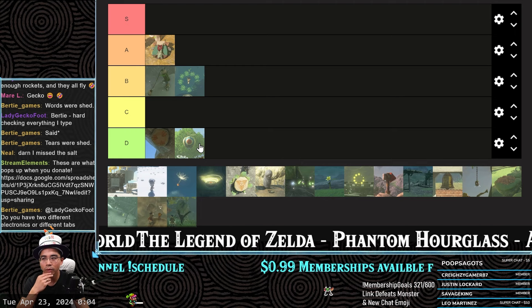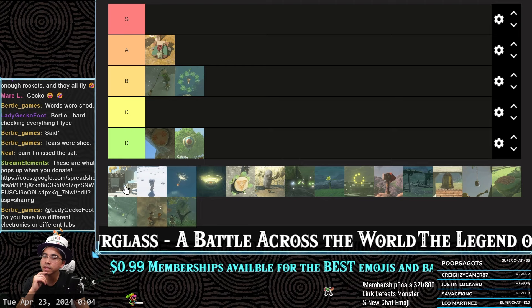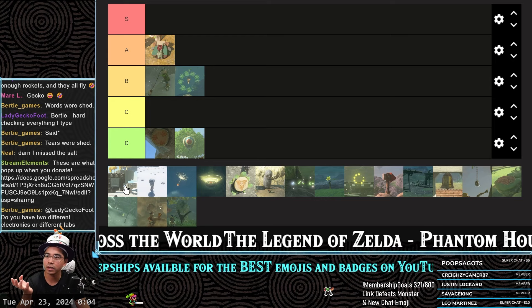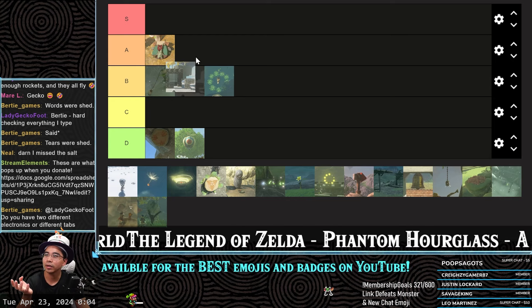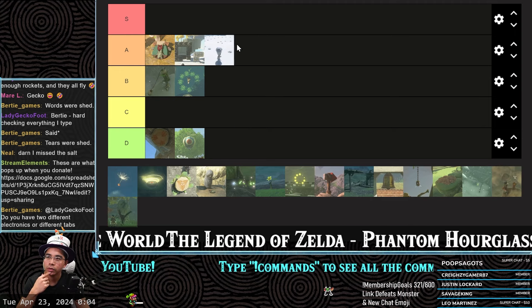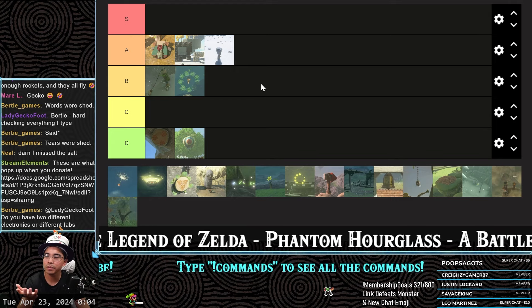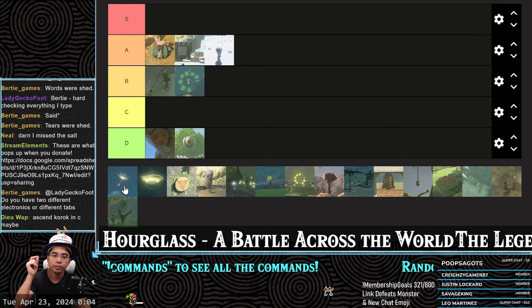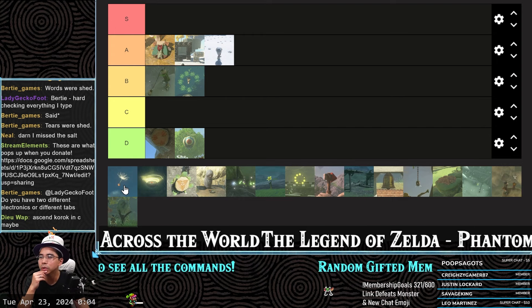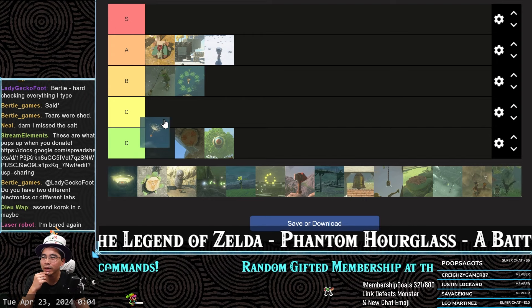Am I biased because of Breath of the Wild balloons? The cube puzzle — these are actual puzzles, so I like it. Putting that under A. The rock formation — I like it too, that's also a puzzle where you have to figure it out. Some of them are kind of easy. There's one where it drops — that's kind of annoying, you have to jump and press A. I don't like that one.